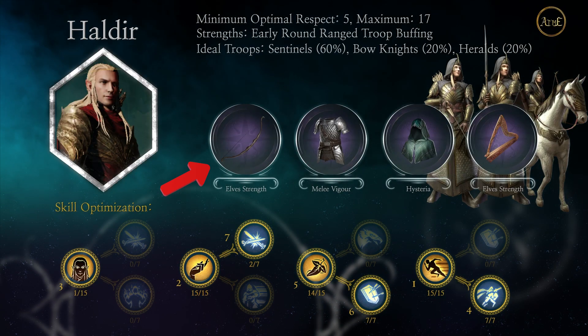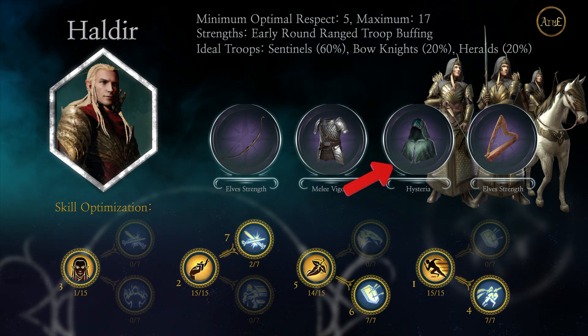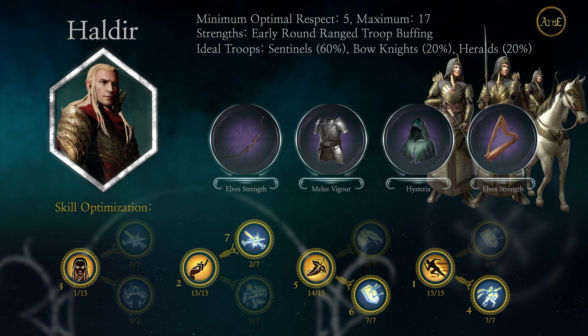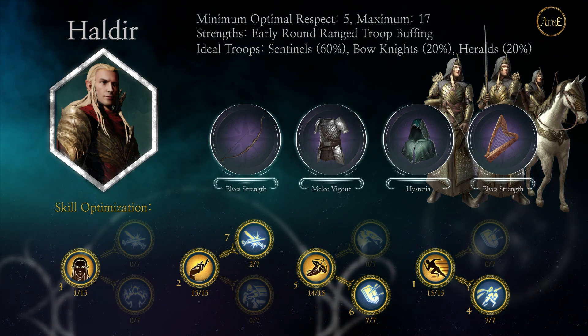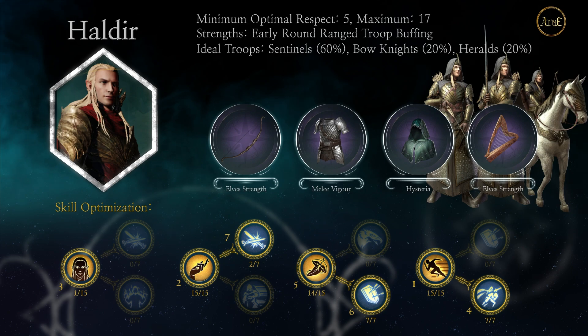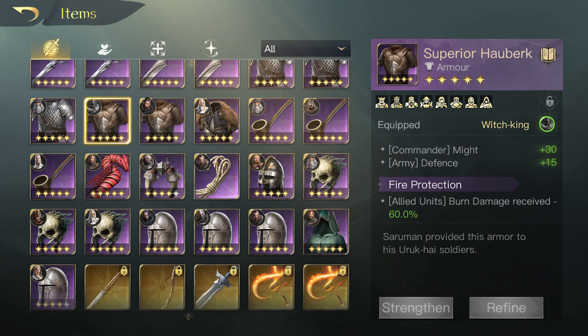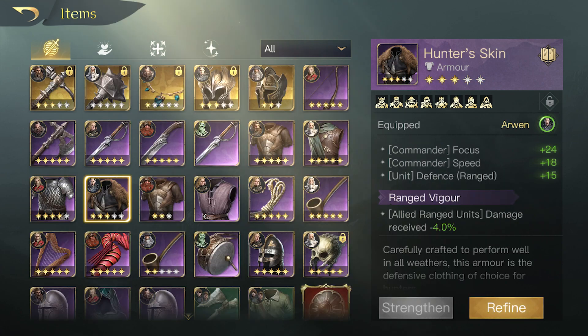For Haldir's weapon we have the Elf Strength Mirkwood Bow, a Melee Vigor scale mail, a Hysteria Strapper's Hood, and an Elf Strength Harp of Lothlorien. If you're overlapping on commanders and both use a scale mail, Haldir is more flexible — a burn chest could be used on Dwalin in place of the scale mail so Haldir keeps the scale mail, or a hunter skin with ranged vigor could be used on Haldir. Note that Haldir can't use the Spear Hauberk with burn protection, which is very common for other commanders. So if you see a burn chest, don't get rid of it — those are very valuable. You can get flexible based on what you have if commanders share items.